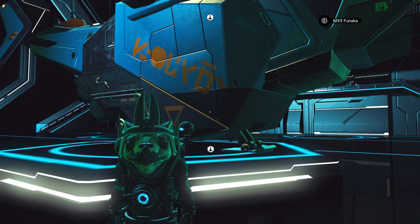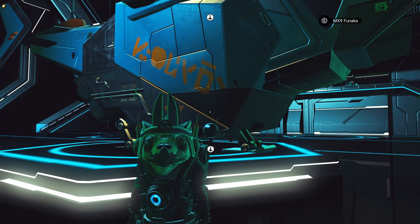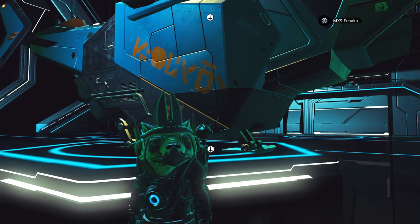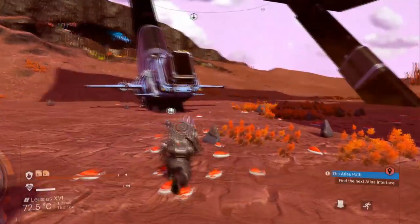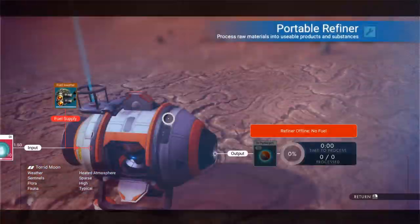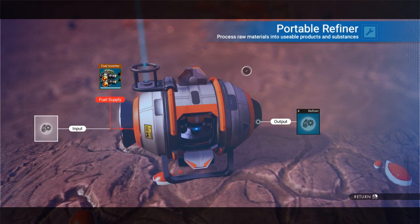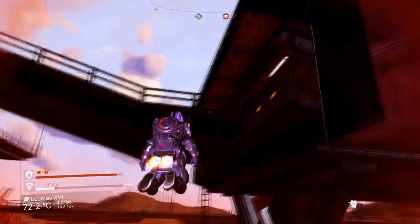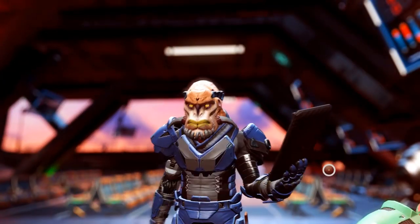If you hold on to the end of the video I'm going to show you another glitch on top of that — you can do it offline solo player, and it's another way you can duplicate items to make yourself super rich. So this is from test footage; as you can see I'm on a random world and I've put down a portable generator with 10 Die Hide Jelly in there.